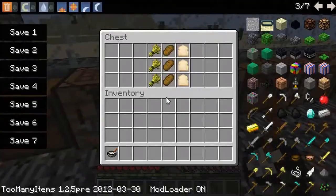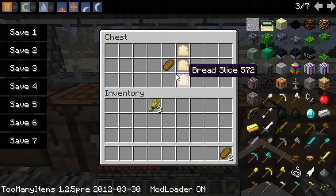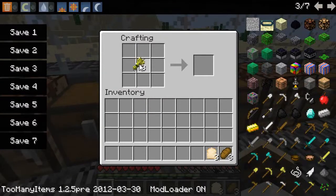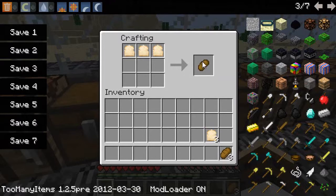Next up is bread. To make bread you put wheat in, and it'll give you bread slices. You can put three bread slices like this and it'll give you one piece of normal regular bread from Minecraft. You can also place three bread just like this and it'll give you three bread slices.